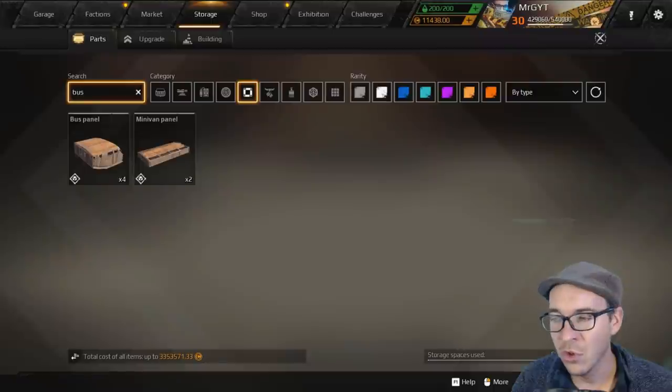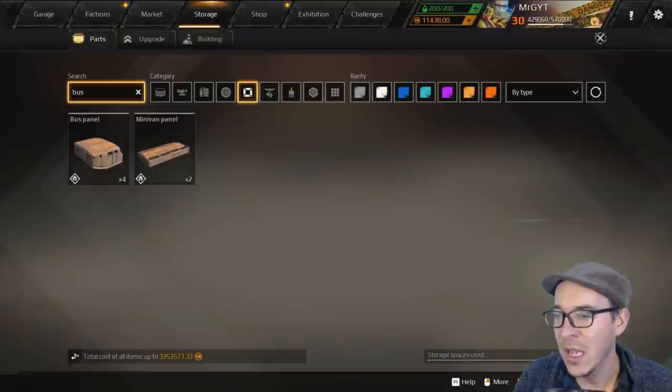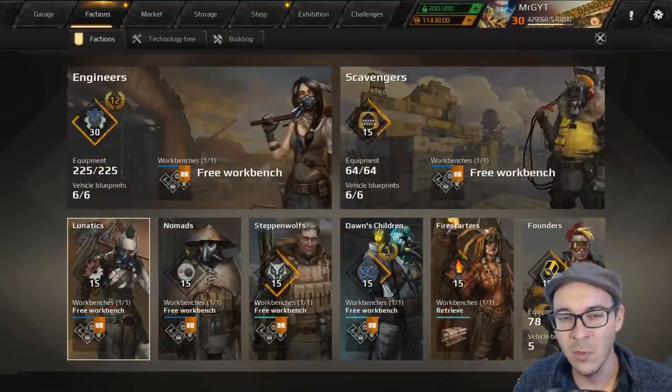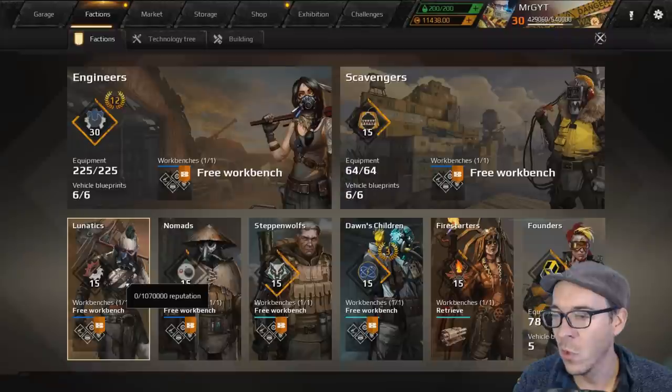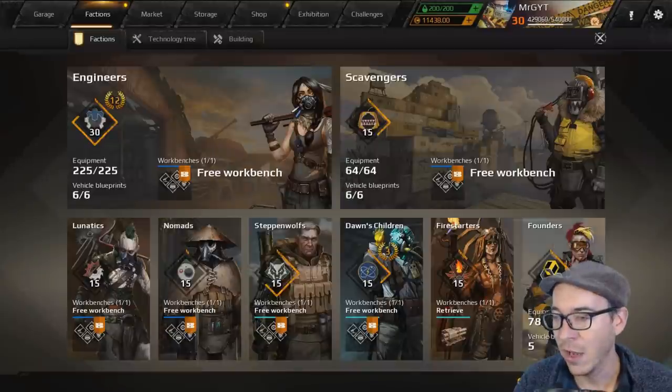Engineers: your starting parts with decent size to weight to hit point ratio. Founders: a little bit heavier parts, a mix between Scavengers and Steppenwolves. Lunatics: extremely lightweight parts for when you need to make something light with low hit points and also low mass. Nomads: your balance between hit point, mass and size — your middle of the road faction.